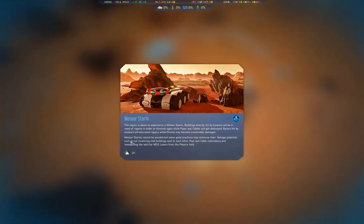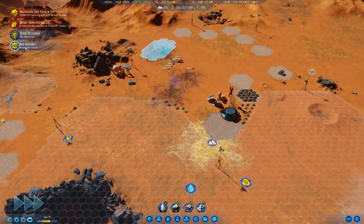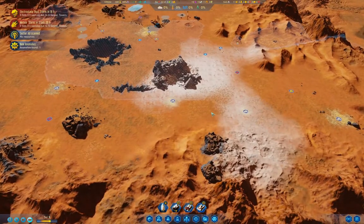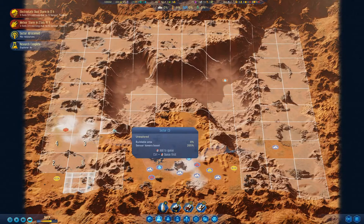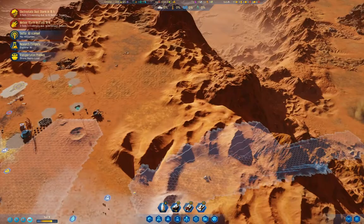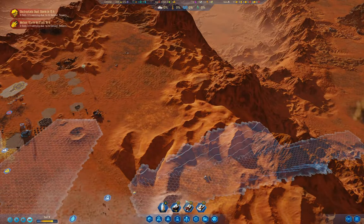Okay, meteor storm. We found an anomaly — down here. Four, five, six, seven, eight, nine. That's the Explorer AI that we've researched there.